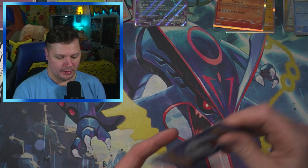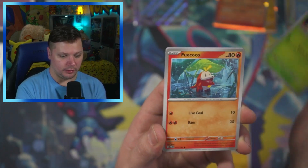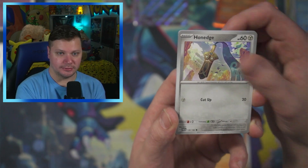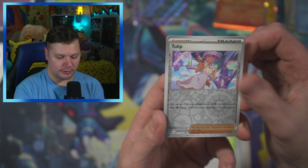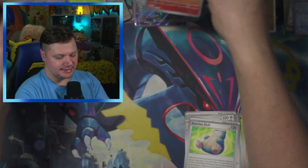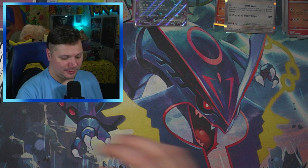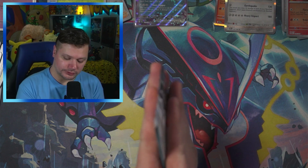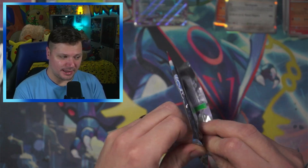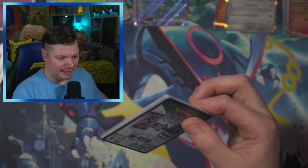If we tie, we're going to have to have a competition. I guess we'll cross that bridge once we get there. Third pack: Luxurious Cape, Ambipom, Snorlax Doll, Tulip, Charcadet, and a Steelix. I honestly don't know if we're going to need a tiebreaker, because it's not looking too good for Paradox Rift. But hey, anything is absolutely possible.